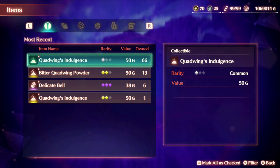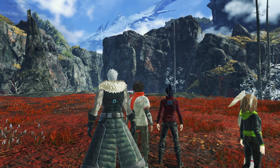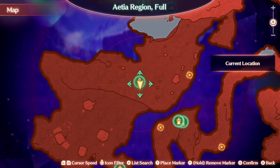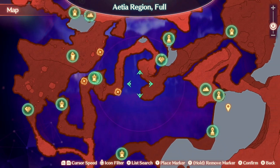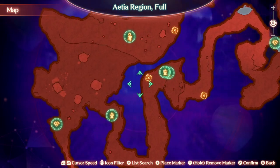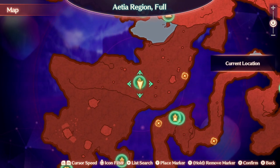For Quad Wing Indulgence and Bitter Quad Wing Powder, you can definitely find them here. I'm going to show you the map first before I show you the mob. You can find them in the A-tier region, so you will get to this location as you progress through the main story.